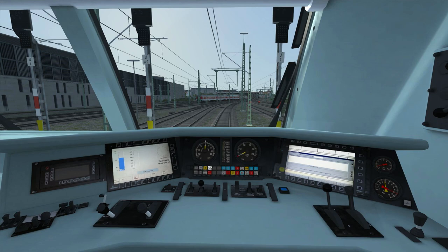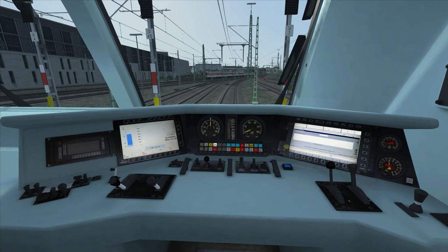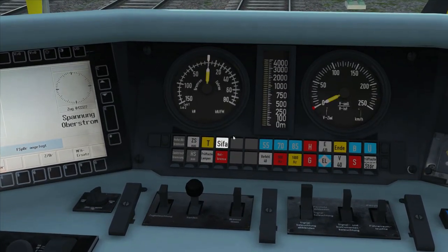The first safety system we're going to look at is the CFA system, which loosely translated means safety driving switch. It acts very much like the driver safety device on British trains — it is a foot pedal which the driver keeps his foot on and then lifts and pushes back down again after a certain period of time. CFA is indicated by this light on the dashboard, which is illuminated when the CFA system is deactivated. I'm going to press Shift and Enter, and you will see the CFA light go out.